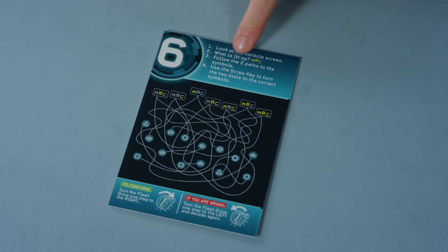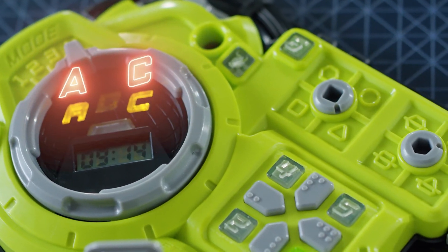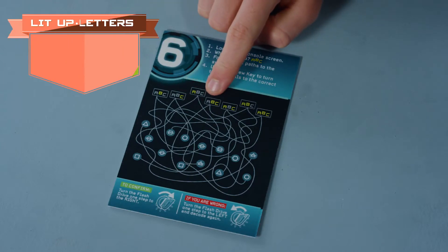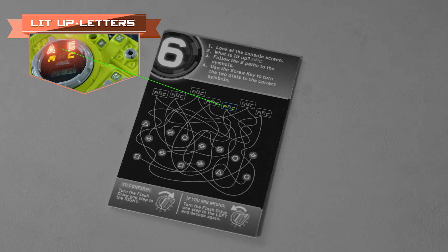The Advisor should pick up the Module 6 card and follow the steps mentioned on the top of the card. The Advisor asks the Operator to check the console screen and tell them what letters are currently lit up. The Advisor then finds the correct combination of the lit-up letters on the Advisor card and follows the correct path, which reaches two shapes.